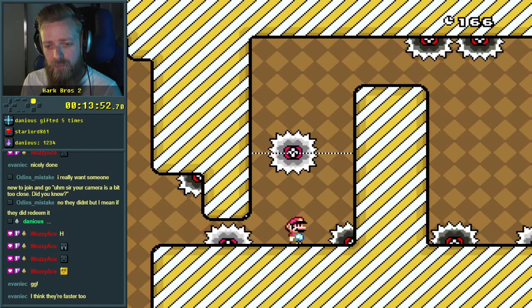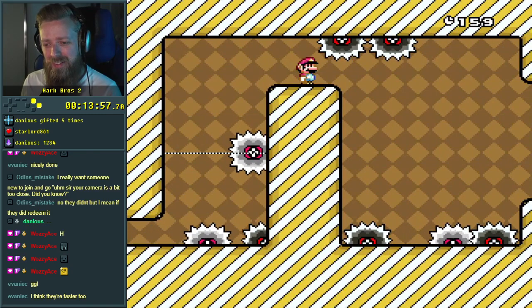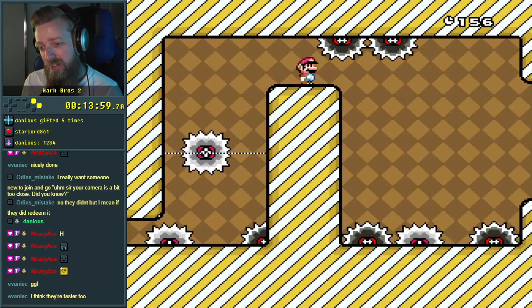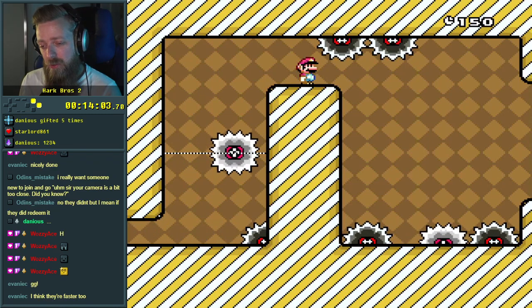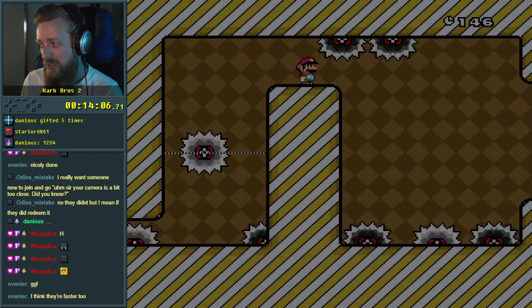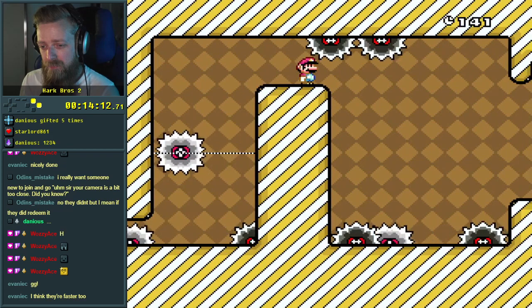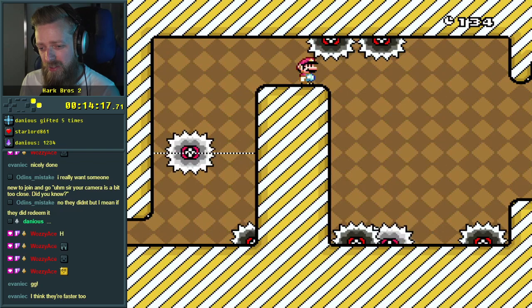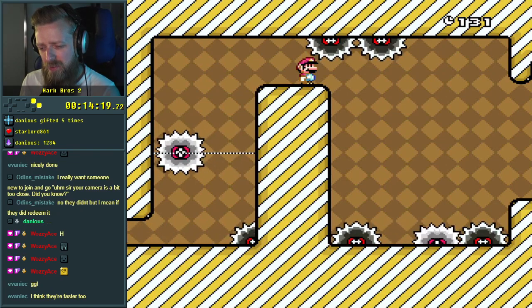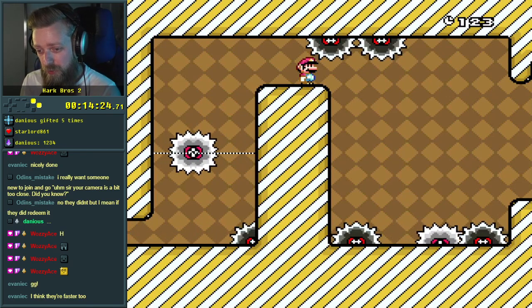There we go. Okay, I have to fall down. By the way, this background — the diagonal checkerboard — it makes me think of Sonic. I have no idea why. I guess it's just the colour. It's not necessarily the orientation. If I could jump down this would be great, but I don't need to fall, therefore no spin.